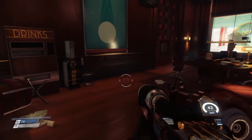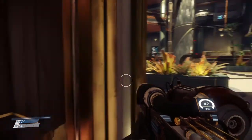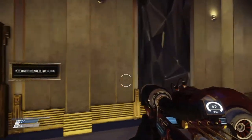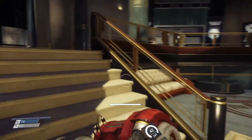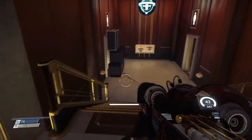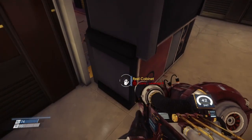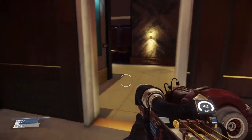Did I come in this conference room already? I want to say no. I think the first thing we did after we got the glue gun was go up here, got the Neuromod, then just jumped up. So yeah, let's go look in here real quick. At that point we got more of this blocked off — we have a level one. We had leverage one, so we'll be able to throw those in there. Looks like there's a wrench and a glue gun in here.